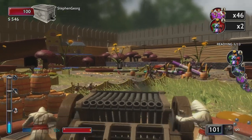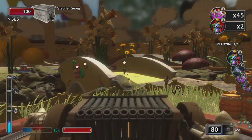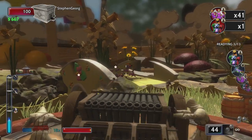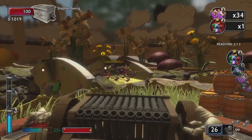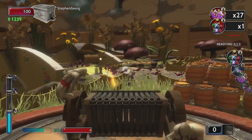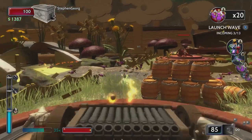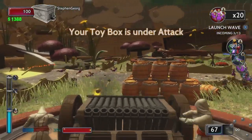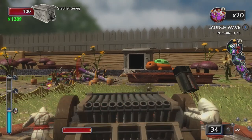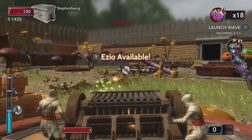There we go. Okay, where are they coming from this time? This time they are right here and I will fill them full of lead! Level up! Oh there we go! Load her up! Yeah! Your toy box - what?! Ezio available! Alright, let's do it.